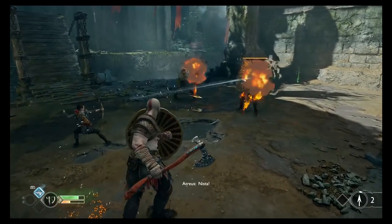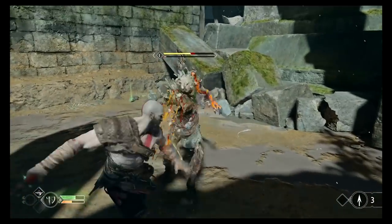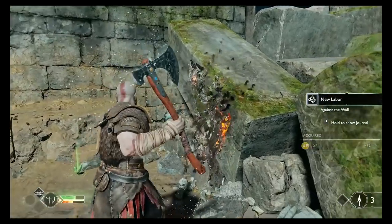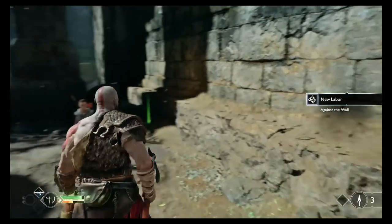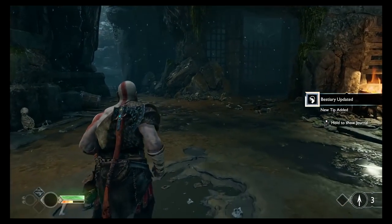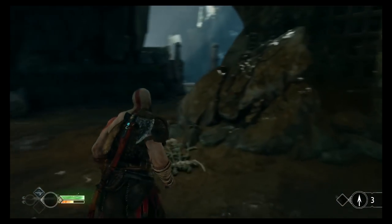Can you guys fuck yourselves, please? That would be difficult for us. I was wondering if you can knock things into pits — glad that confirms it. Dad, language. Against the wall? Pin enemies to the wall with your axe — there will be more. If these things do manage to freeze us, we should stay on the defensive until it passes. Thank you — so if we get frozen, just stand there.